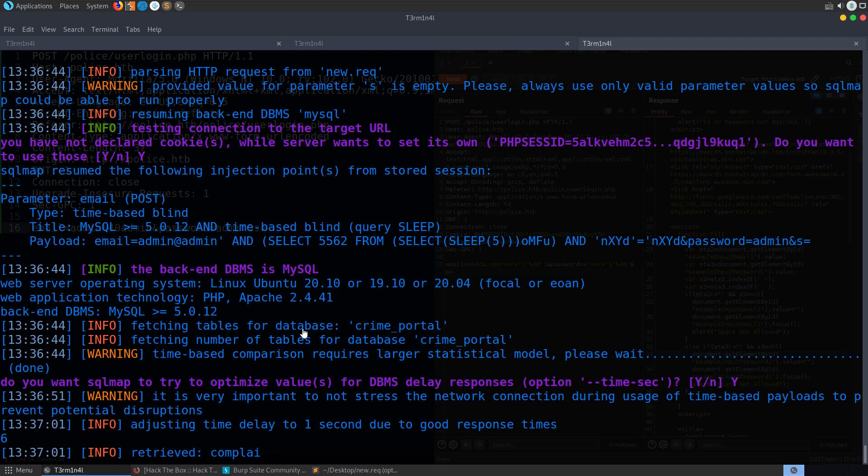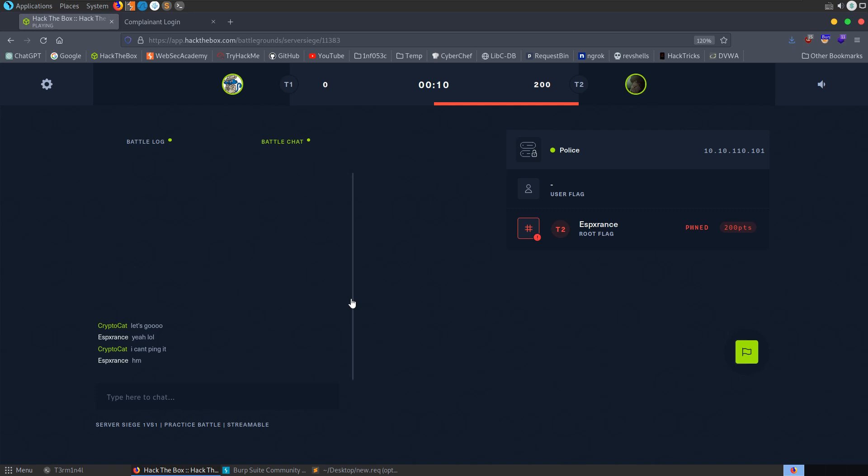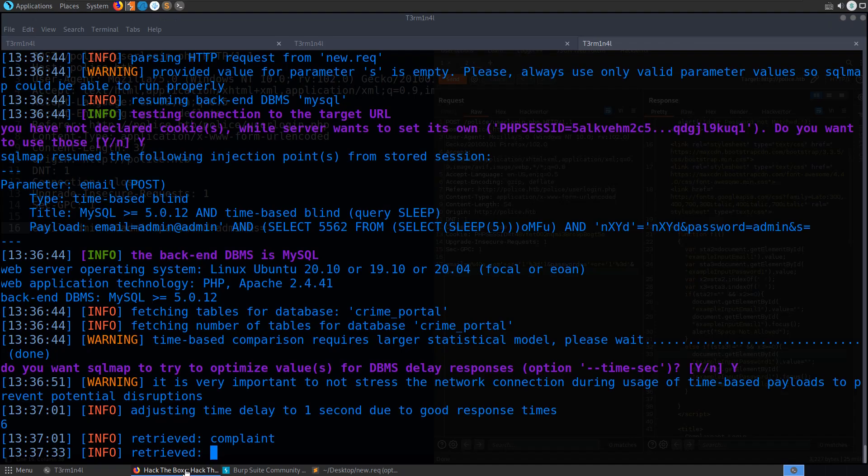The database is 'crime_portal', so I'll do '-d crime_portal --tables'. I'm running out of time so I'm going to guess there's a table called 'users' or 'user'. Let me try tables — the first table coming back is 'complaints'. Now I could pass in '-t complaints --columns' to list the columns or '--dump' to dump everything. But I've run out of time.